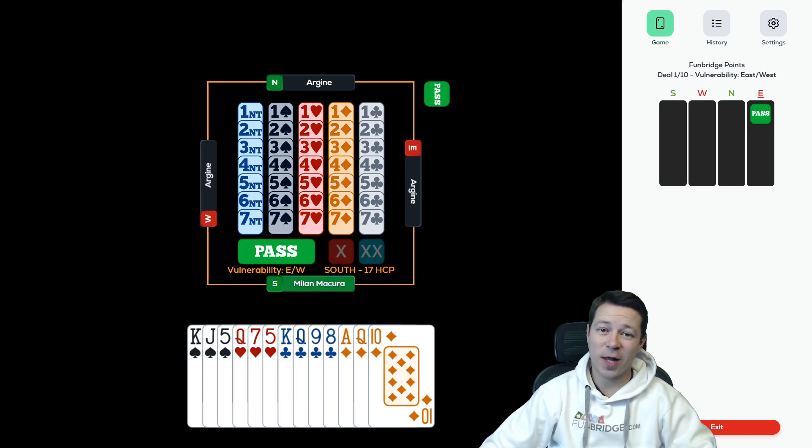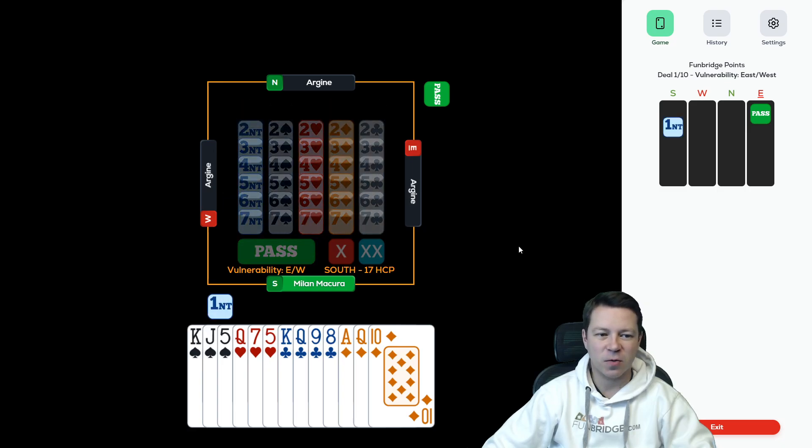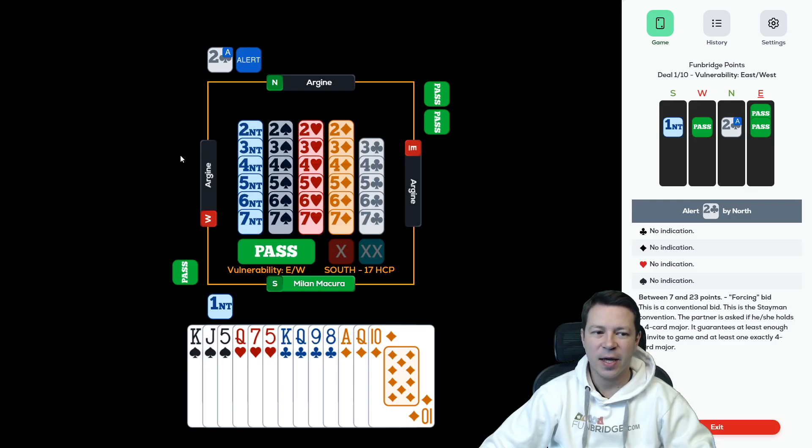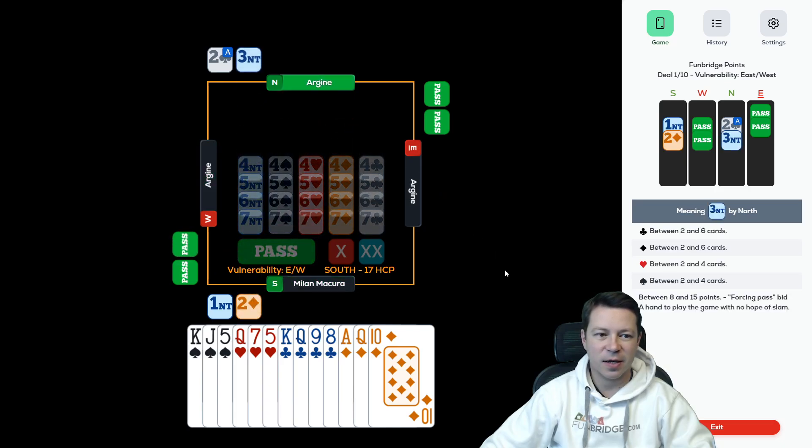Hello everyone, welcome to the Fun Bridgepoint tournament. It's the first day, which means that we play 10 boards with IMP scoring. First board: 17 high card points in a balanced hand. That's a standard 1 no-trump opening, kind of automatic with 4-3-3-3. Partner's asking for the full card major, we don't have it, and we play in 3 no-trumps.